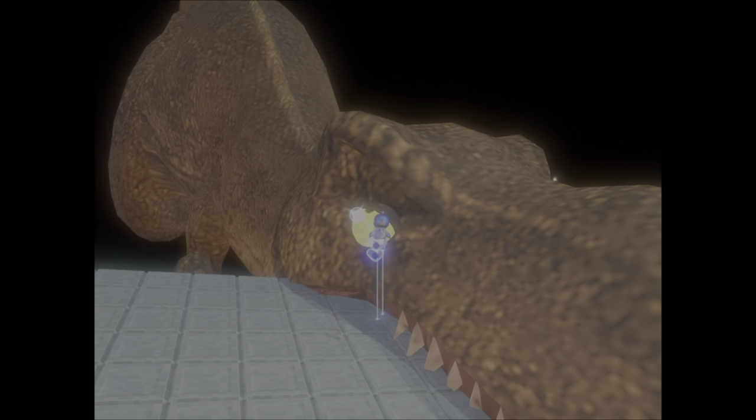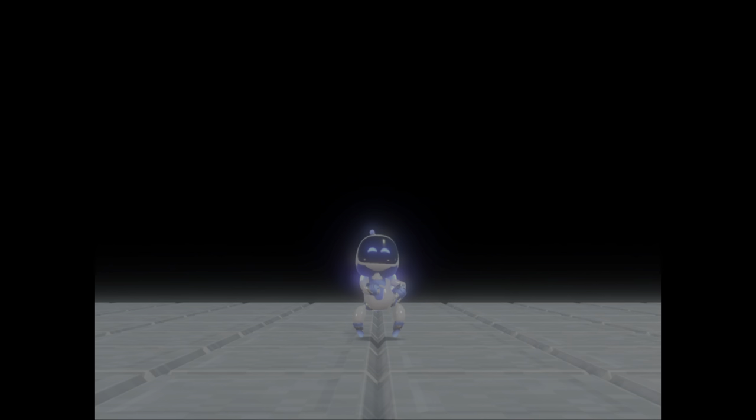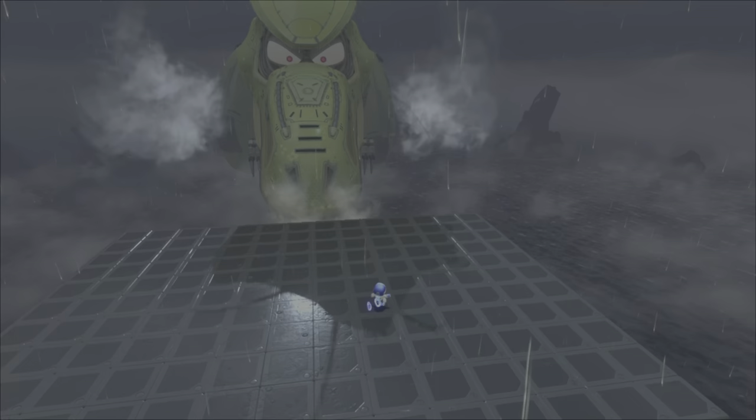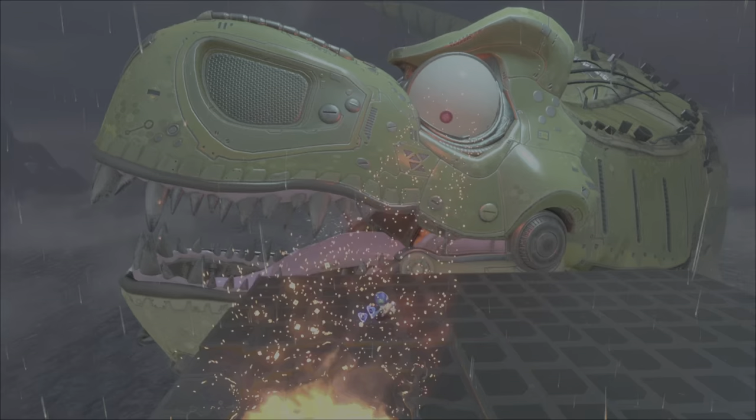The boss is in no way difficult, but just when you think it's over and Astro's having this adorable little victory dance, the player sees the demo T-Rex is gone and in its place is the Mecha T-Rex. It's bigger, better, badder, and in every way more impressive. The screen size returns to widescreen, the background is now fully animated, it's raining, and everything the rain lands on reacts accordingly.